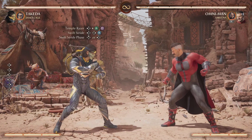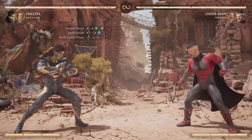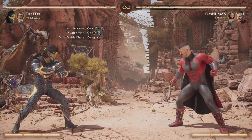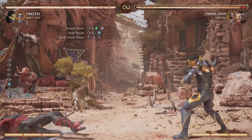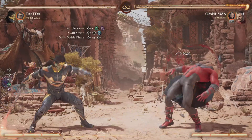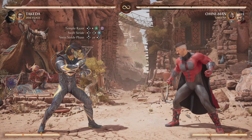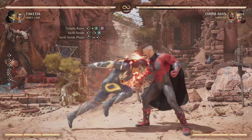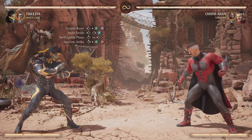Swift Stride is a back forward X, or back forward 3. Normally you can't really do much out of that, but that's where the Swift Stride phase comes in. After your back forward 3, you're going to hold up straight after. If you do that properly it'll look like that. You can also hold back and it'll do the same thing, but either way you want it to look like that rather than without the phase.